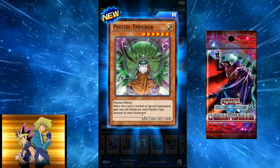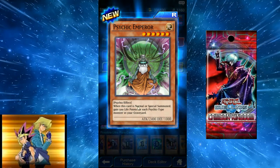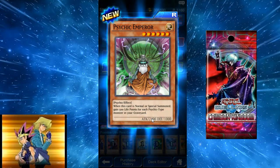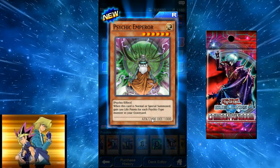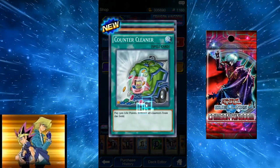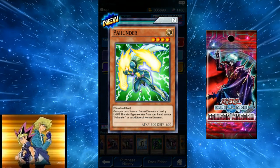Psychic Emperor: when normal or special summoned, gain 500 life points for each Psychic-type monster in your graveyard. A 6-star 2400 Psychic giving you life points back is not too bad, since usually psychics take away life points. Counter Cleaner: pay 500 life points, remove all counters from the field — it's anti-counter meta. I wonder how far the counter meta is actually going to get.